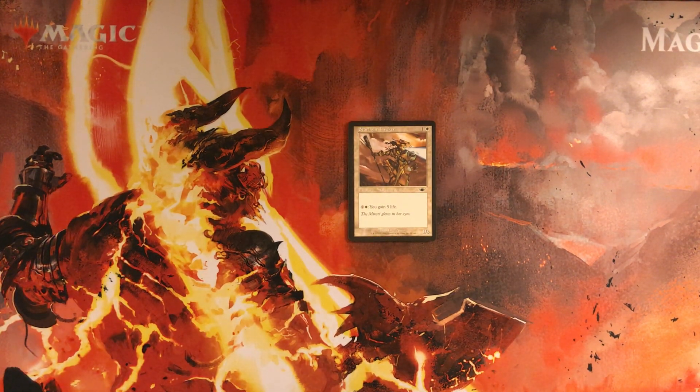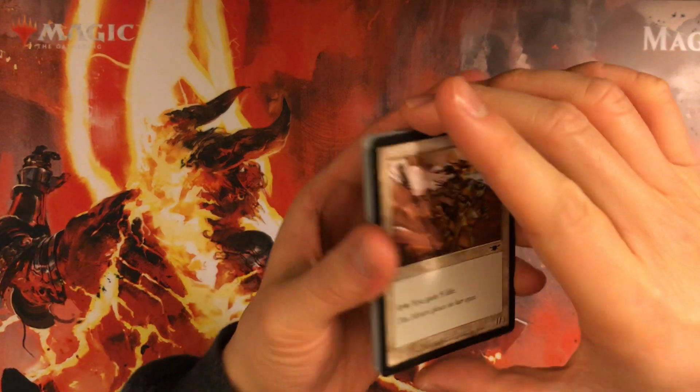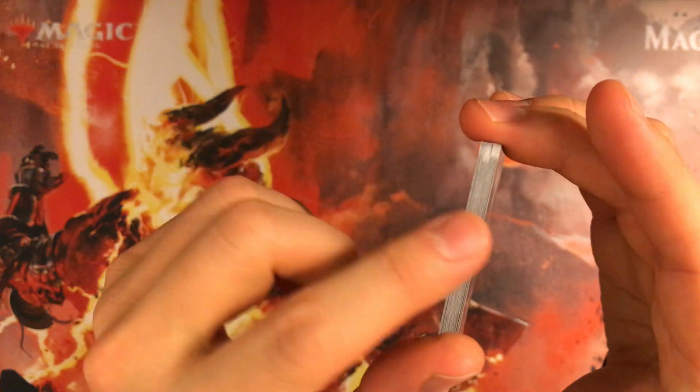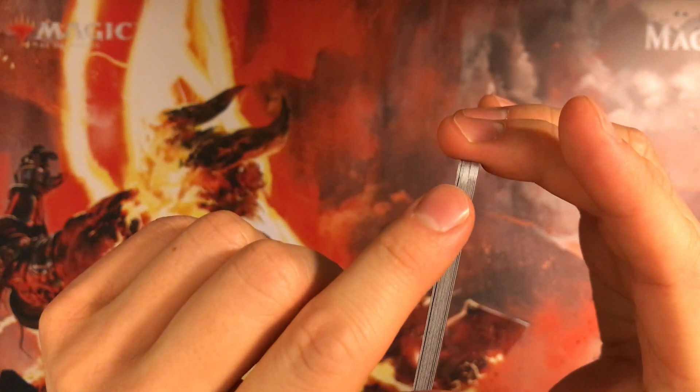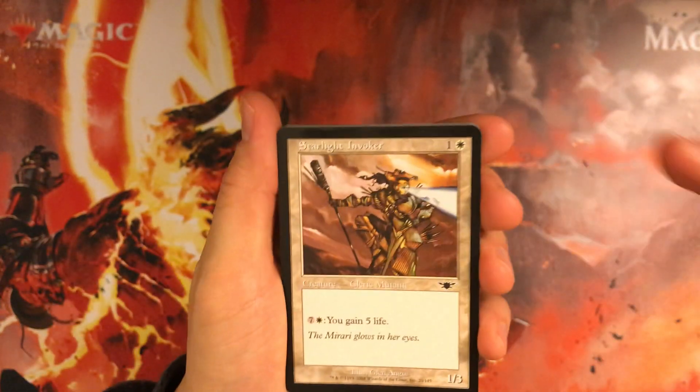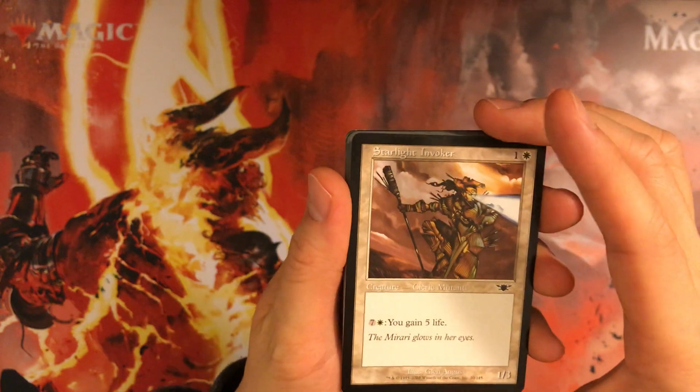Let's do a pack one pick one in a chaos draft of the Legions pack we opened the other day. Before we continue, I just want to point out that when I put the cards like this, you can kind of see the cards aren't cut quite the same on the corners. Just thought that'd be interesting. Anyway, on to the pack one pick one.